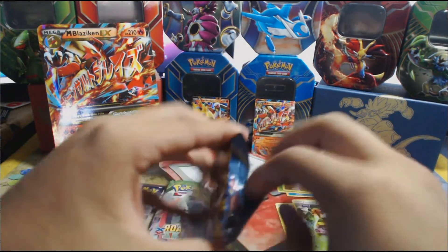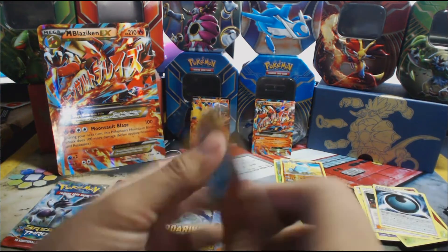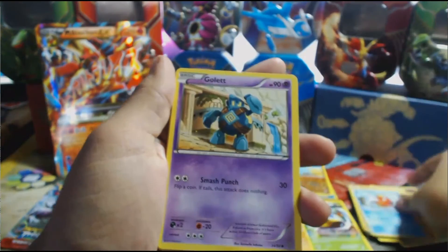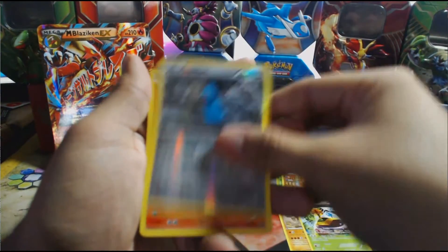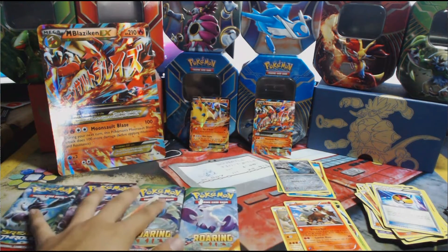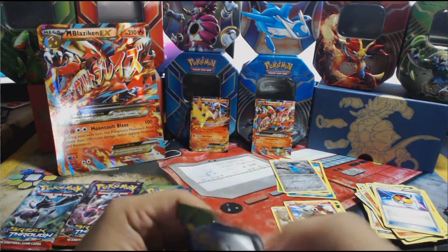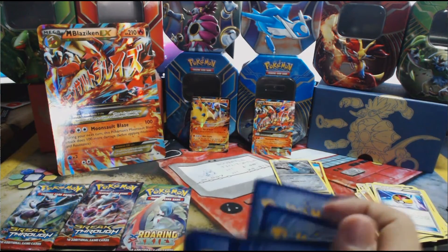Second Ancient Origins pack — please give us something good. We start off with Wooper, then Lotad, Magikarp, Golett, Larvesta, Lysandre, Level Ball, Beldum, and an Entei — non-holo. Three non-holo rares. Primal Clash and Ancient Origins did not do anything for us, not even a reverse holo rare.